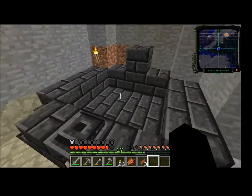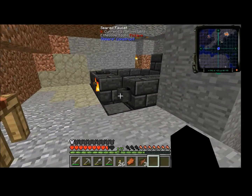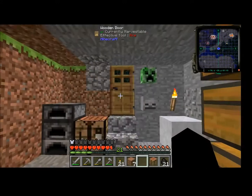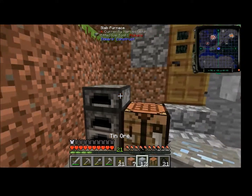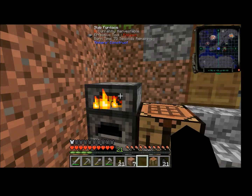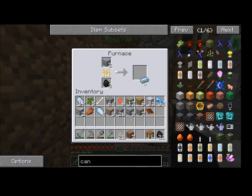I'll go do some digging and I'll see if I can find three tin. I got pretty lucky and I found quite a bit of tin right off the get-go. So I'm just going to put down three tin and let that cook. That'll let us get a can.